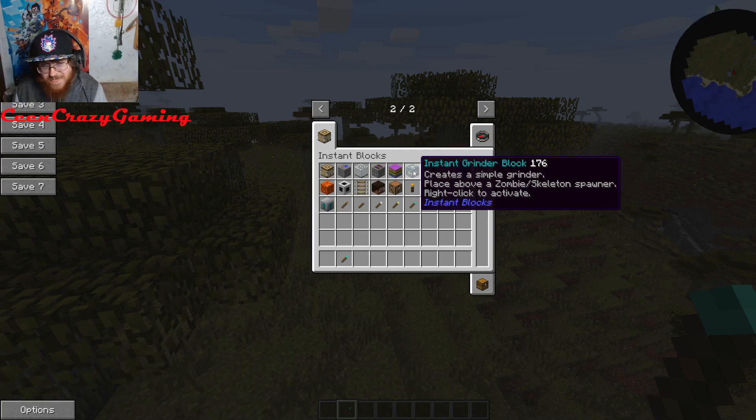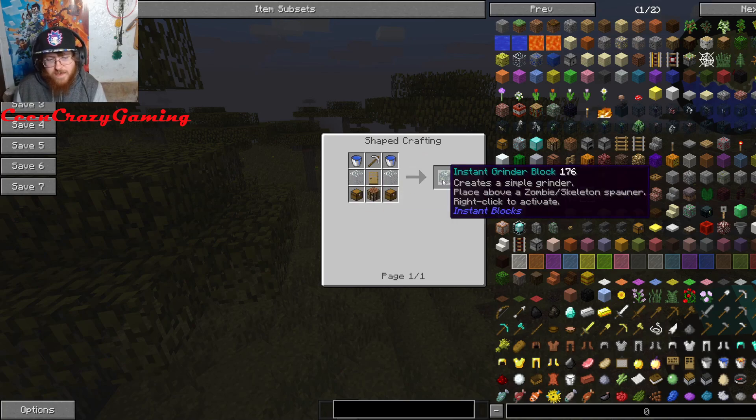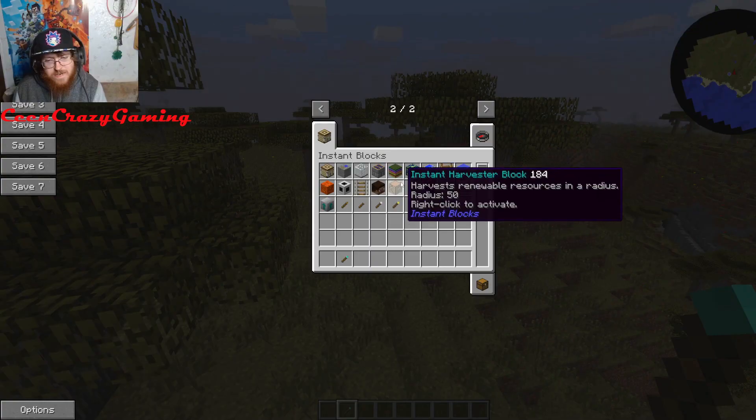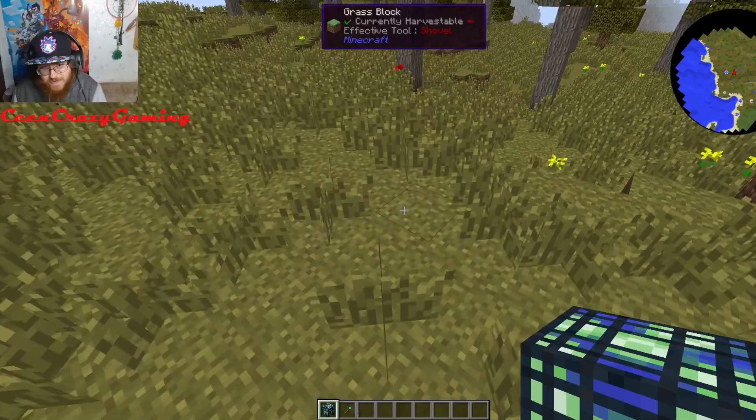We got an Instant Grinder Block — creates a simple grinder. Place above a zombie or skeleton spawner, right-click to activate. This is how you make it — you basically put water, an iron pickaxe, a door, two pieces of glass, two chests, and a crafting table. Then you make yourself an Instant Grinder Block, which I'm guessing is going to have something to do with mobs.